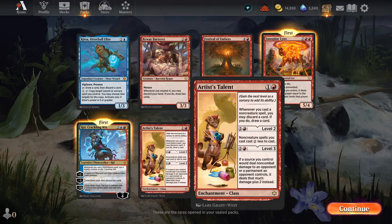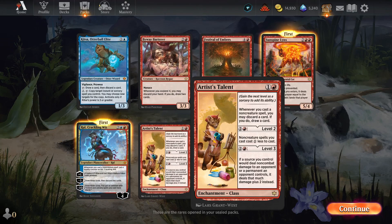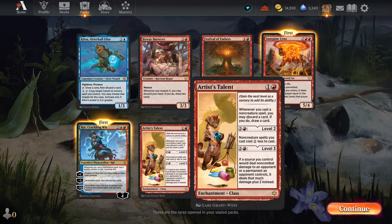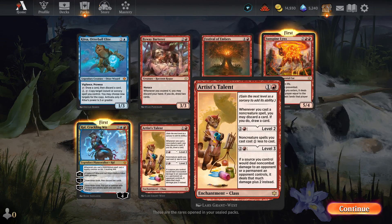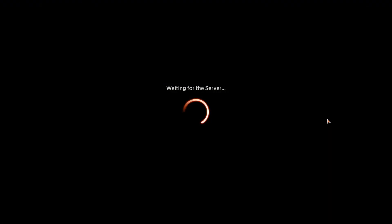Cast a non-creature spell, you may discard a card and draw a card. Non-creature spells cost one less, and if a source you control would deal non-combat damage to an opponent or permanent opponent controls, it deals that much damage plus two instead. Alright, let's see what we got.